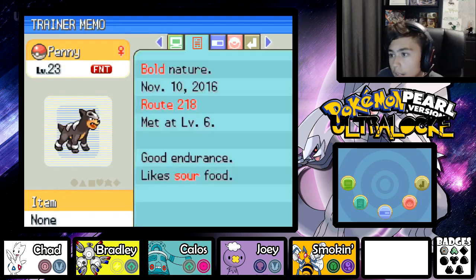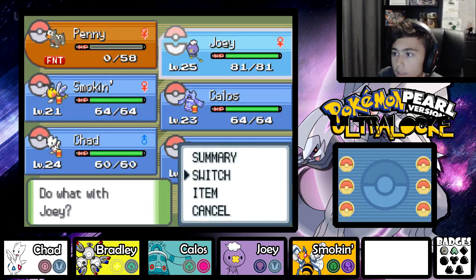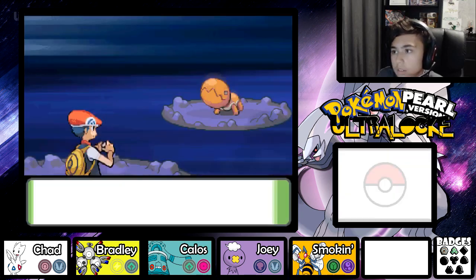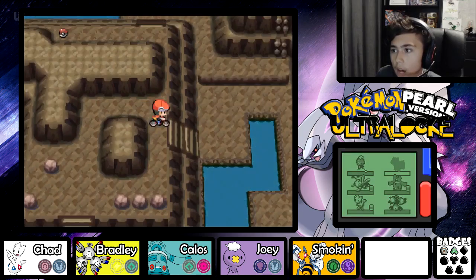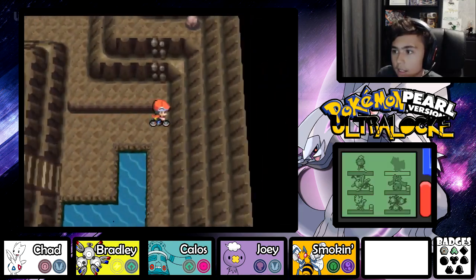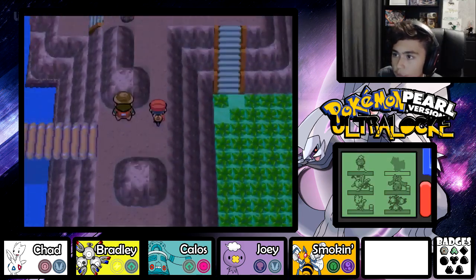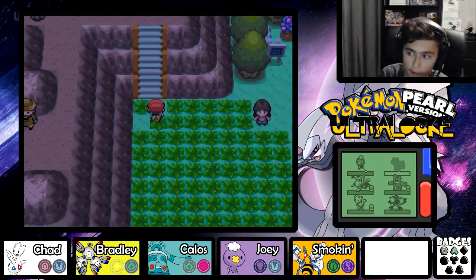Let me check its Speed stat - 40, 41. Okay so Driftloon should have been able to escape. You've got to be kidding me! You know what, at the end of the video I'll train up Penny in some wild grass and see what it would evolve into. I'll save the game beforehand then level it up and turn the game off afterwards. So Penny will be remembered as a Houndour.